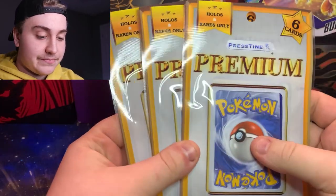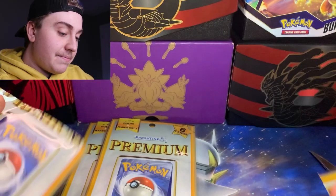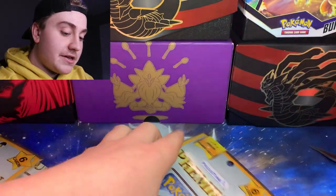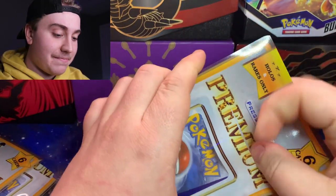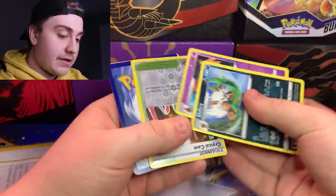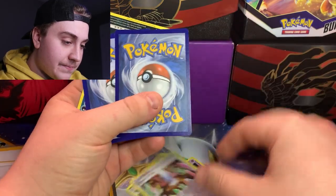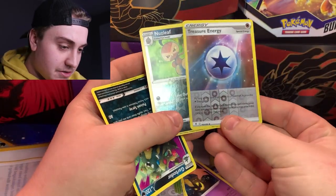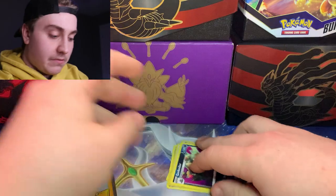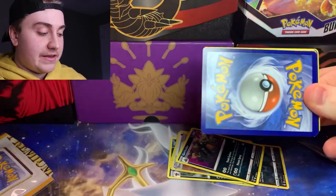Let's start off with these little six-card random packs. There's nothing I'm specifically expecting, but we'll see. I don't even know if you can get V cards or full arts in these things, but maybe. From the first pack we got Shiftry, a Reverse Holo Crystal Cave, a couple more Reverse Holos — Treasure and Nuzleaf — and then a Garbodor regular rare. Looks like it's going to be mostly Reverse Holos and rare cards. Nothing crazy, but these weren't very expensive, so I'm not surprised.